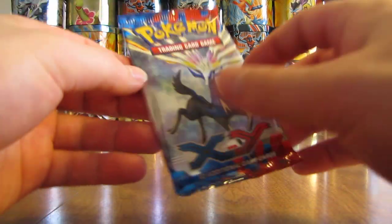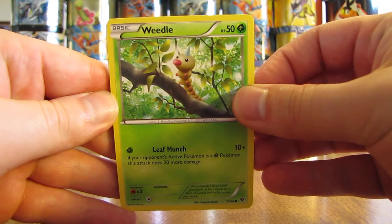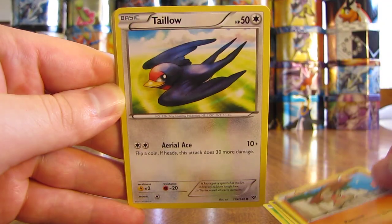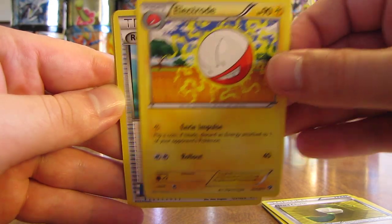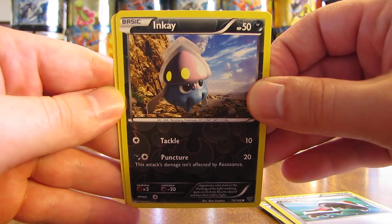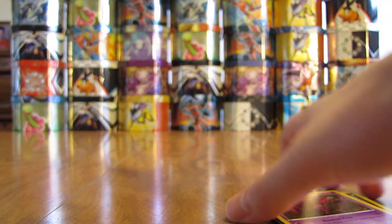On to the newer sets now, X and Y first. Okay, so we have Weedle, there's a Darkness Energy, Pikachu, Timbur, Taillow, Hard Charm trainer, there's an Electrode, Roller Skates. The reverse hollow here is an Inkay, just a common card. Hoping for at least a hollow foil — the rare is a Scolipede. So not the greatest of pulls so far; this is a non-hollow rare card.